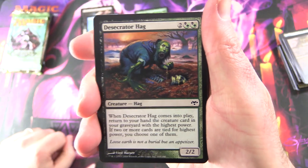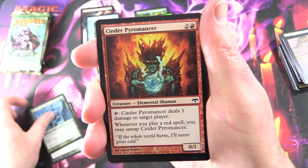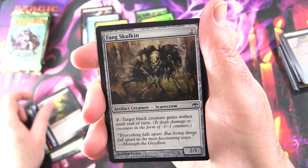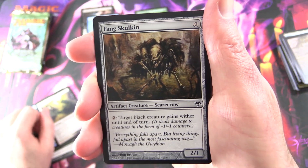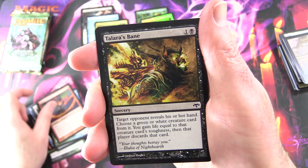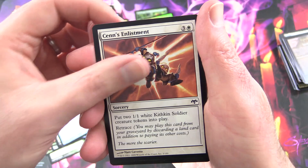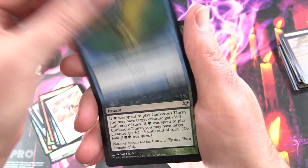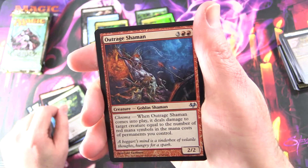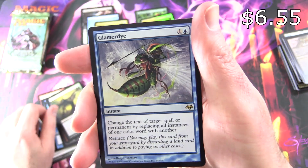We've got a Desecrator Hag, Wiccobow Elder, Cinder Pyromancer, Merrow Levitator, Edge of the Divinity, Fang Skulkin — that's supposed to be a scarecrow — Grazing Kelpie, Heartlash Cinder, Talara's Bane, Banishing Knack, Scentkeeper Enlistment, we've got a bird. So we've got the weird ordering again: Cankerous Thirst, Outrage Shaman, Canker Abomination. And the rare is Glamerdye — very cool artwork on that one.